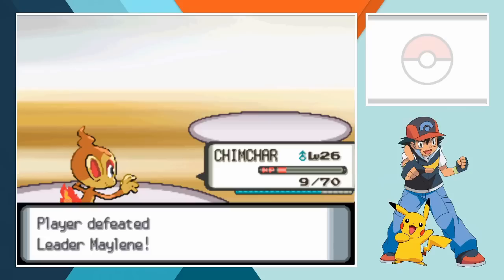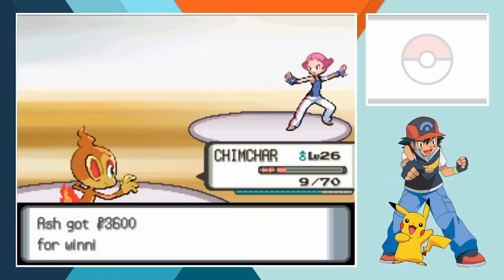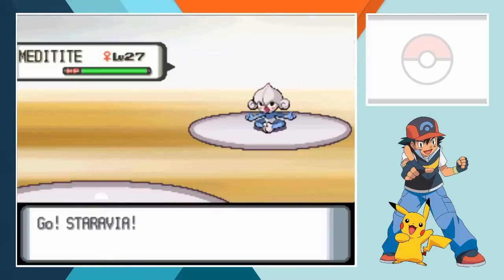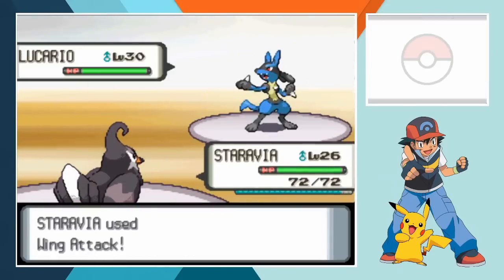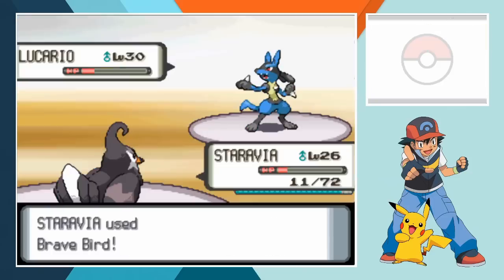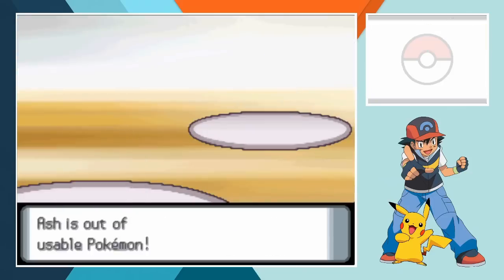Now that the Cobble Badge is occupying the third spot in our case, we can move on to Pastoria and challenge Sinnoh's fourth gym leader. Here's the first run at Maylene where we finish with a very cinematic double knockout. That was definitely my fault but I think if I'd gone for anything other than Brave Bird, Staravia would have been knocked out anyway without taking down Maylene.